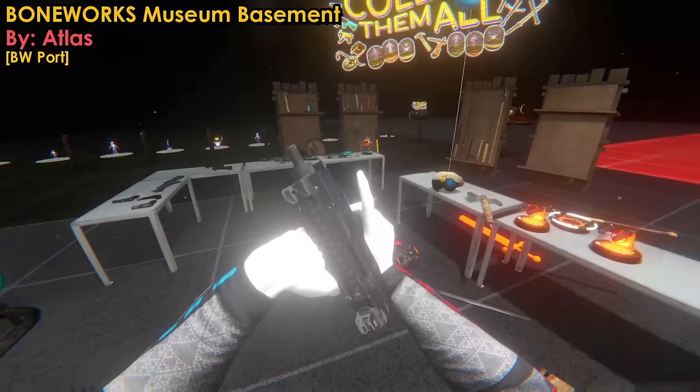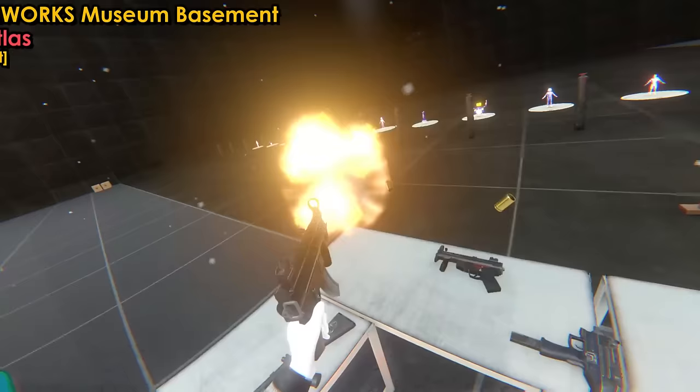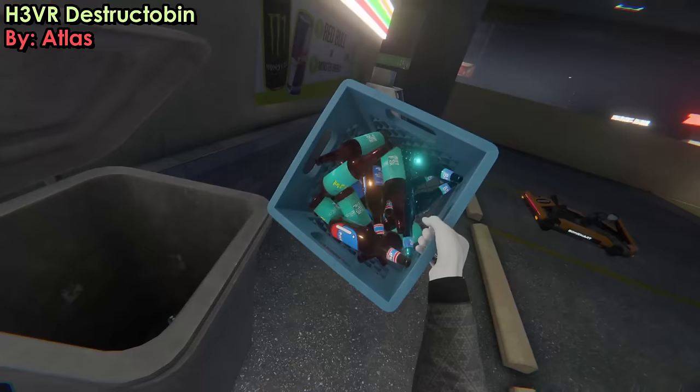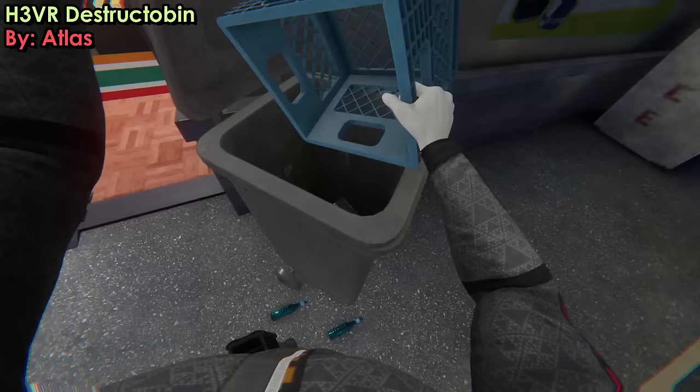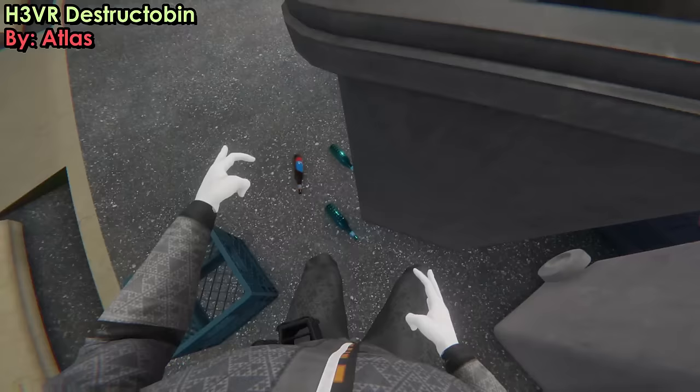Even the weapons on the table are actually the Boneworks counterparts and have different recoil to the ones in BoneLab — a super faithful and nostalgic recreation of the Museum Basement. Atlas's next mod is the H3VR Destructor Bin — it's literally just a bin, and you can throw stuff into it and the stuff actually gets deleted, unless it's impossible to delete. There are a few versions, like static ones and ones where you can physically move the lid. Something that might be fun for scene building and even functional in some cases.